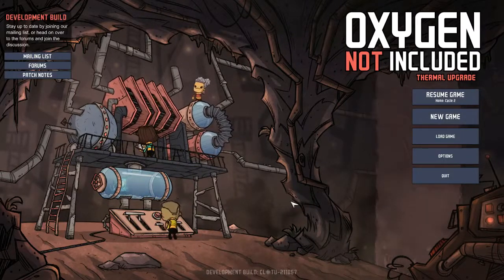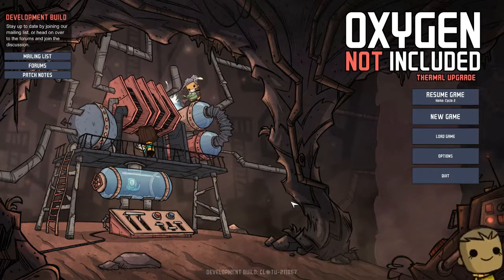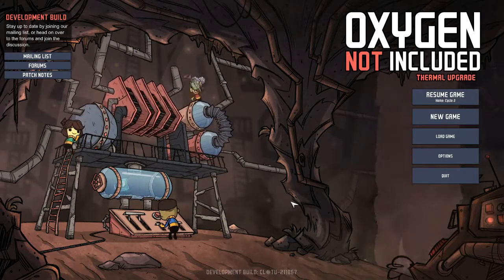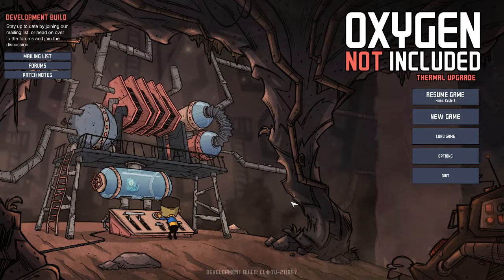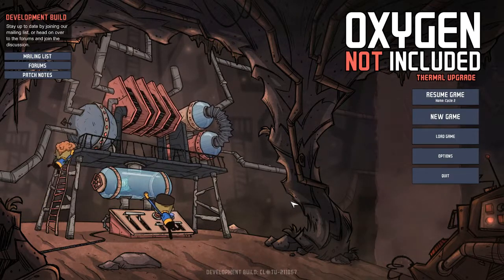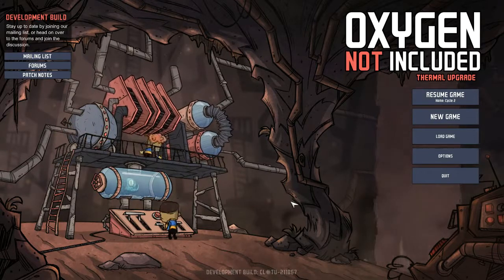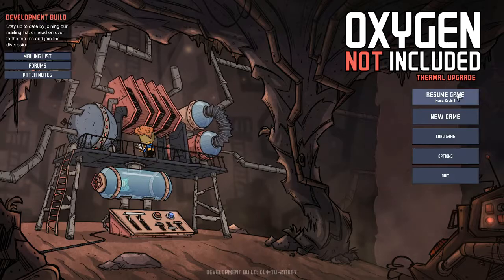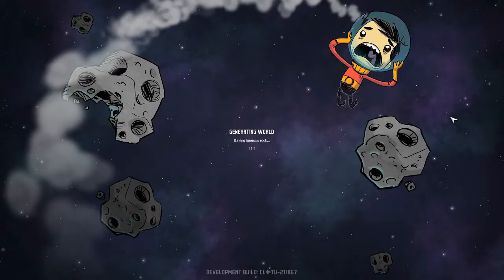Hello everyone and welcome back to Oxygen Not Included. I'm Bricks and Hammers and today we're going to be designing just a basic layout of what we want our next base to look like. For this episode I'm going to be using debug mode.